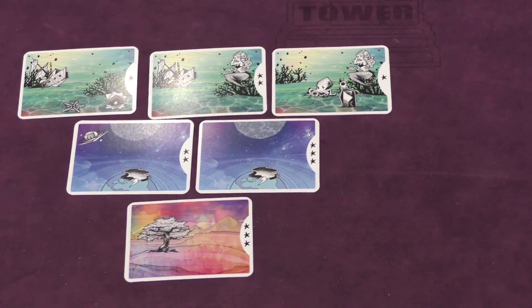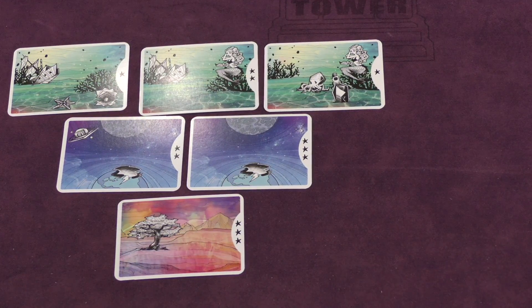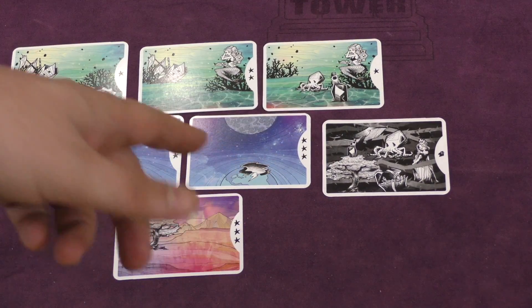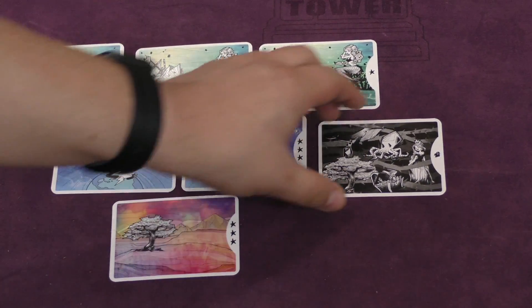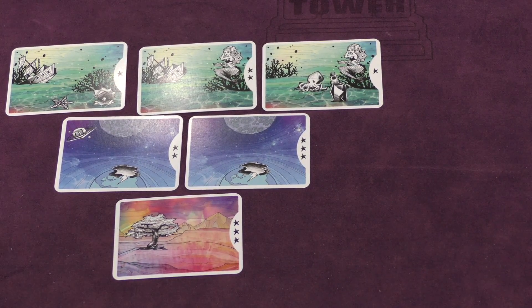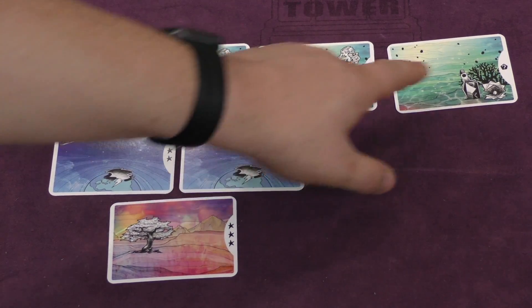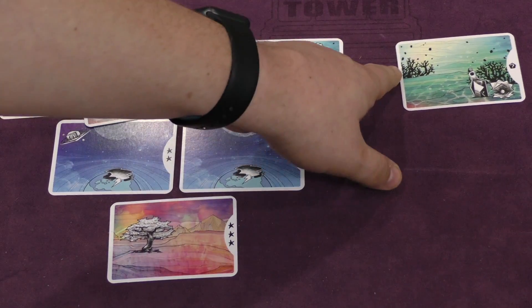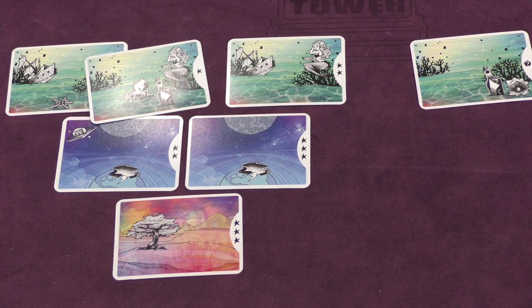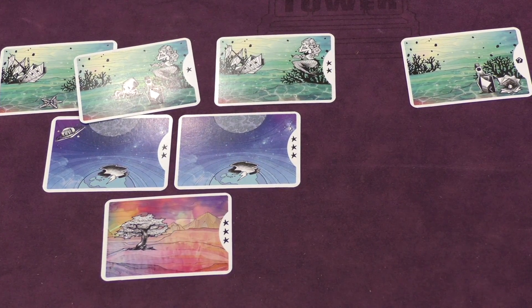As the game goes on, you might get nightmare cards you have to play into your setup. A nightmare card is worth minus points times the level of the row it's in. You might also be forced to place a card that creates a break - where two adjacent cards share no matching elements. Both cards next to a break do not score you the points they would normally give you.